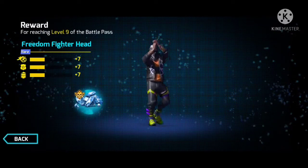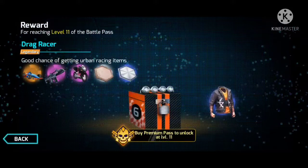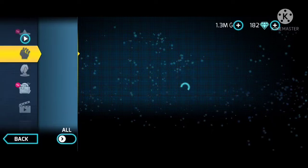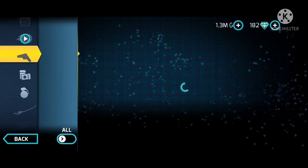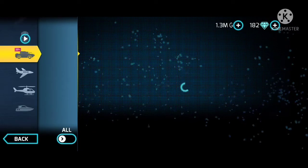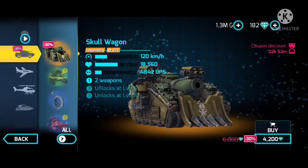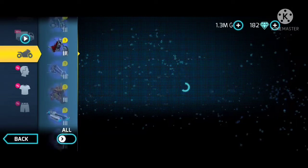I'm also going to show you the Freedom Fighter Head and the Freedom Fighter Torso. I've already equipped those clothes as you can see, along with the Jade Katana. Also check out the Skull Wagon — the most dangerous tank — it's on sale for 30% off right now.